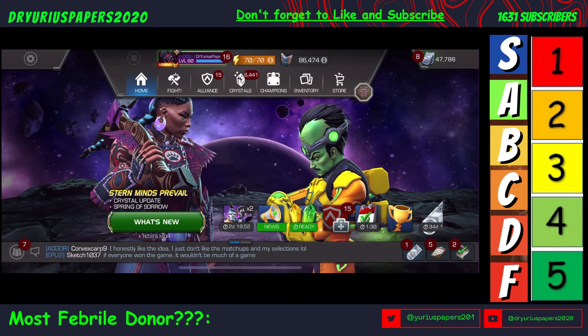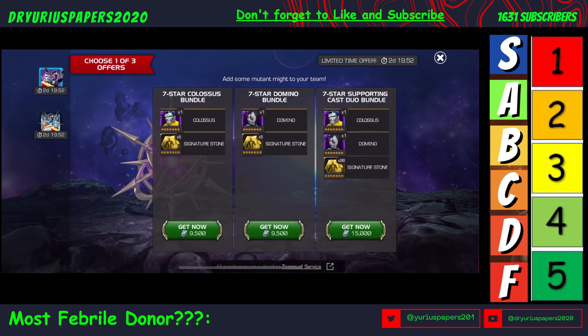So this popped up today. We've got three different bundles for either a 7-Star Colossus or a 7-Star Domino or both, plus some Mutant Sigstones.